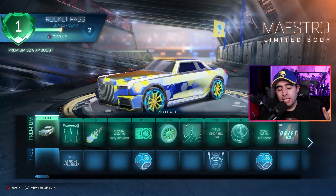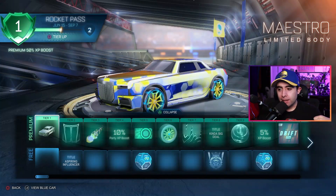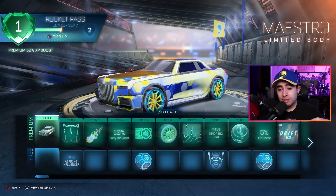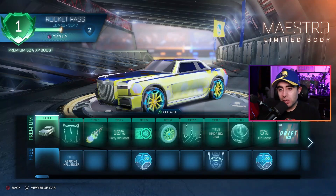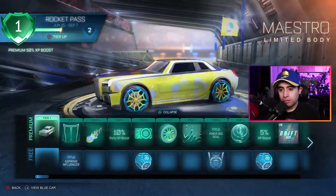It's time for Season 7 and a new Rocket Pass. Here I am going through the Rocket Pass to look at the Season 7 items. Here we go with the Maestro to start it off - the Maestro looking pretty fresh. That looks great, I love that one.